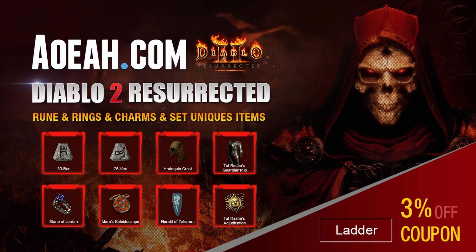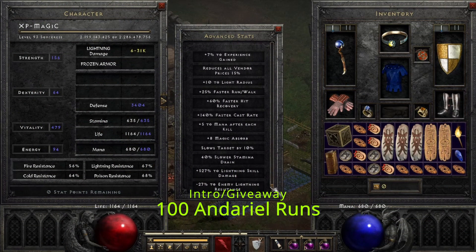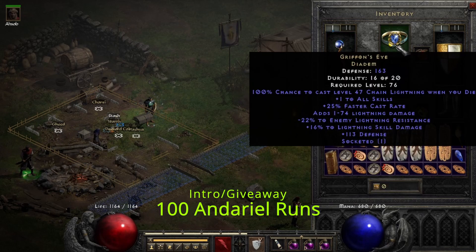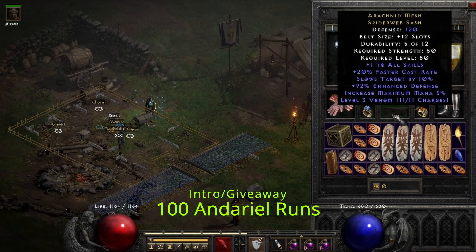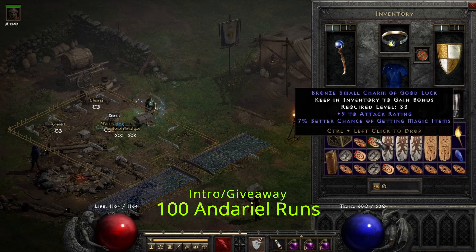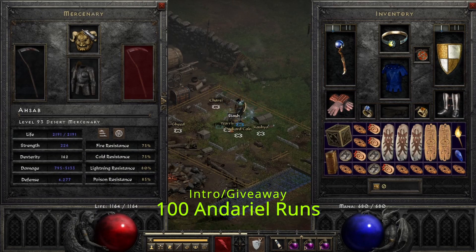Hello and welcome. Today's video is sponsored by aoeah.com — be sure to use code 'ladder' to receive a three percent discount. In today's video we did 100 Hell Andariel runs with my level 93 light sorceress, who has 302 magic find, while playing on Battle.net. I just wanted to share the best drops from the runs. I'll also be giving away a Herald of Zakarum shield and Tal Rasha's amulet, so stick around for details. If you enjoy the video, don't forget to like and subscribe — I post new D2R content a few times a week. Let's get right into it.